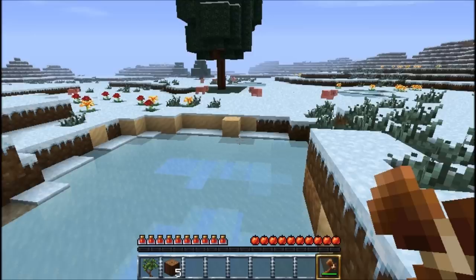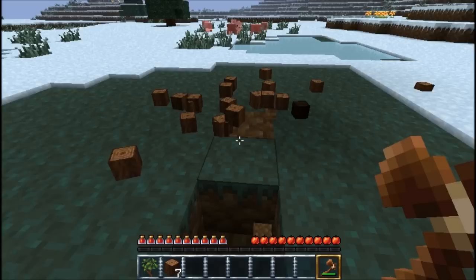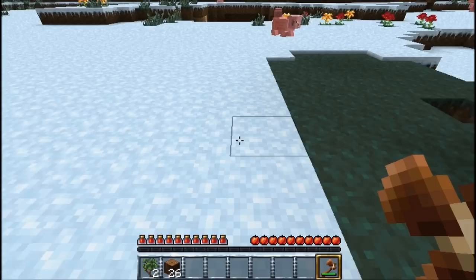Now there's a nice tree over here and with the Timber Mod it should come down quite quickly. And that will be the start of our little shelter. Lots of pigs around here, that is good news for me. There we go! Look at that — that is beautiful right there!